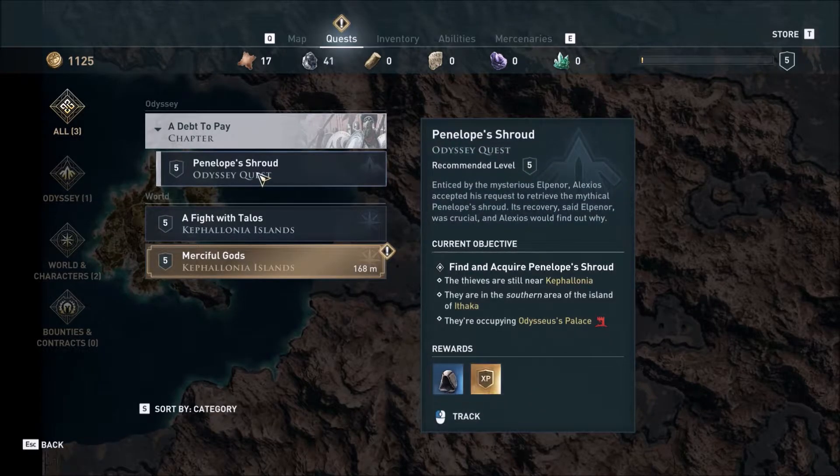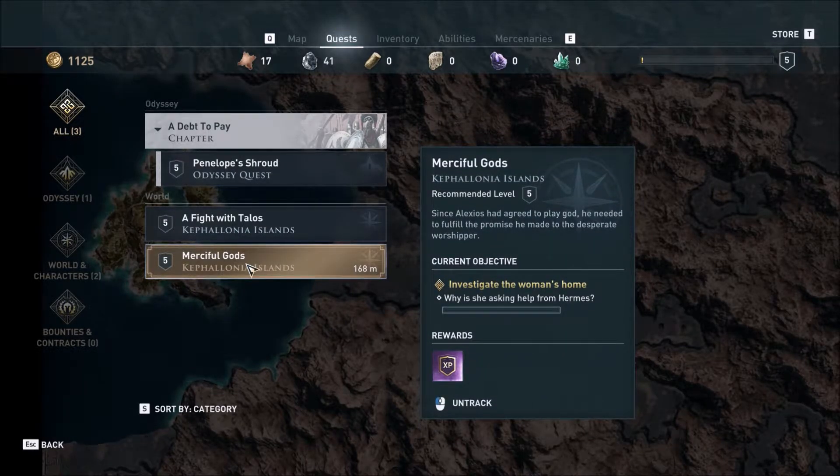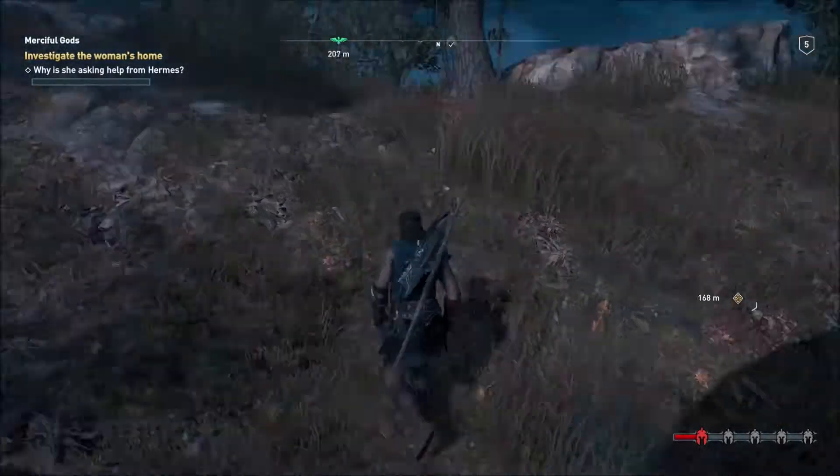Heading to the quest menu. Alright - Penelope's Shroud. I want to do the Merciful Gods side quest first, then we'll proceed to the main quest after one side quest. Alright, investigate the woman's home - heading there now.